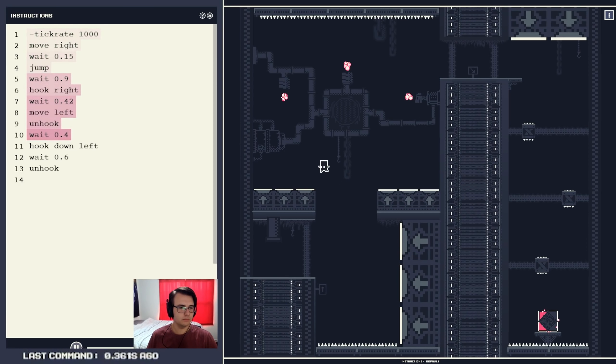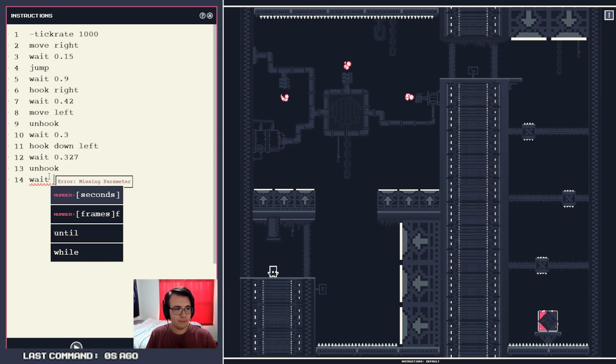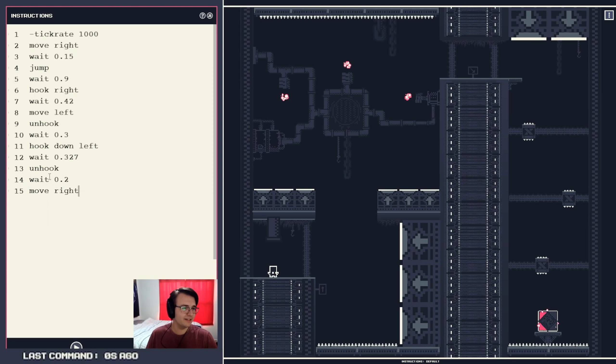I'll see if I'm anywhere close to it. I think I'm hooking too late. At this point I would like to unhook — so 0.327. And then I'll wait a bit midair, maybe 0.2, and then move right. Close, actually. I could wait a little longer to hook. So I go faster into the boosters if I fall down harder. Well then, I want to wait longer to unhook the first time, so I get a bit more of a vertical shot. That way I can channel a bit more speed here.